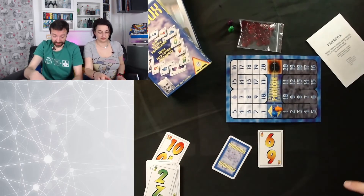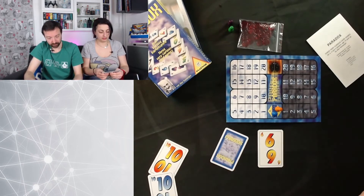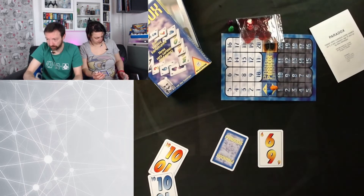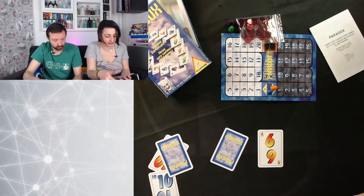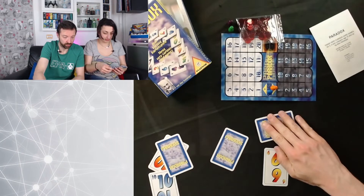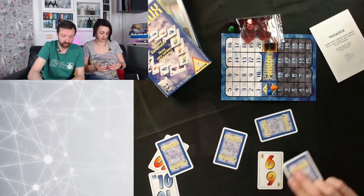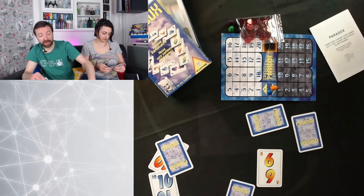Quando tutti gli altri tre hanno messo la loro puntata, vediamo i colori: verde, blu, viola. Tutti praticamente mettono la loro puntata e si va a vedere il risultato. In pratica l'obiettivo è di essere il terzo.